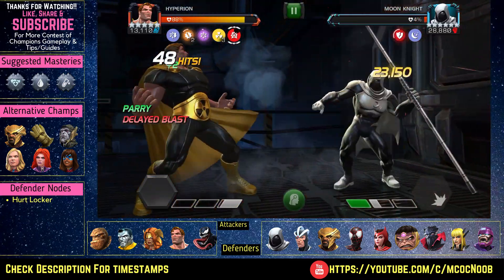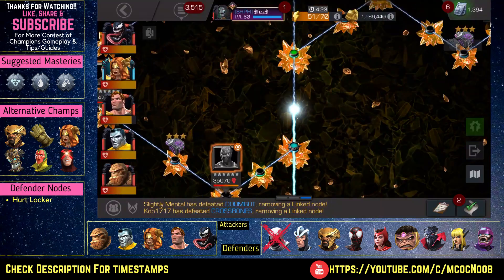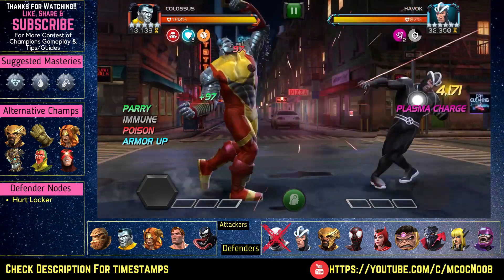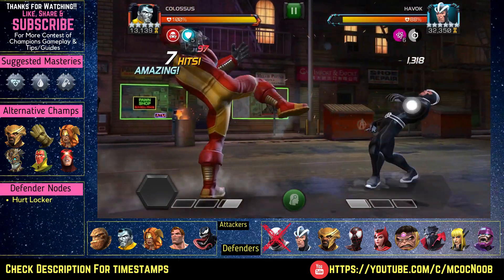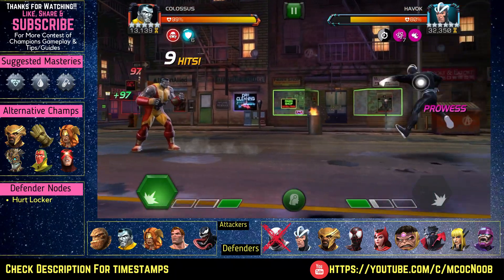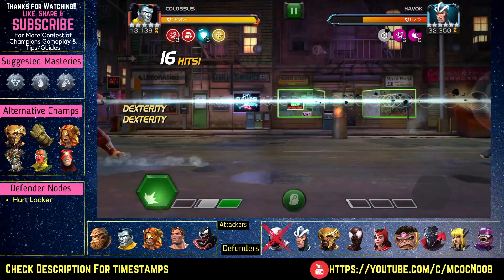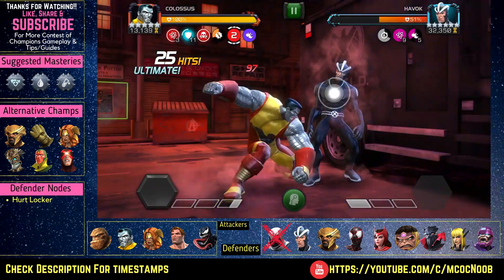Later on in the path you will get the Buffed Up node, so you can only damage your opponents if you have more than three buffs active on you. Those buffs can be of the same type — so Colossus can work with all the armor buffs, Hyperion can work with all the fury buffs. The best champions to bring are cosmic champions because they're very buff-heavy: Hyperion, Venom, the new Captain Marvel movie version, Corvus Glaive, even Kamala Khan would work. Just make sure they have a good amount of buffs on them.